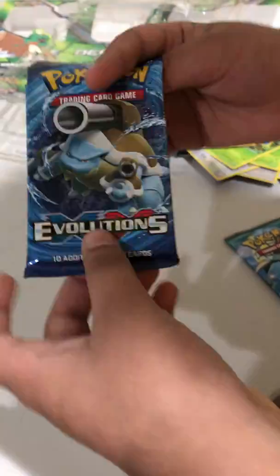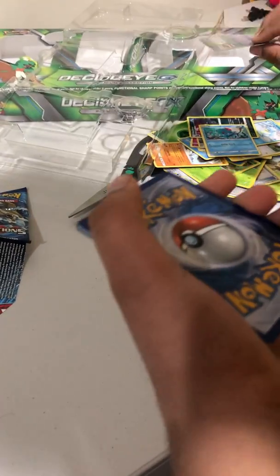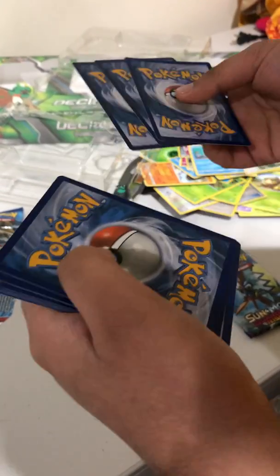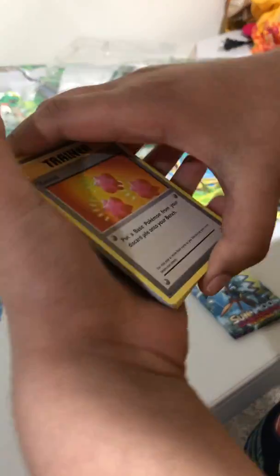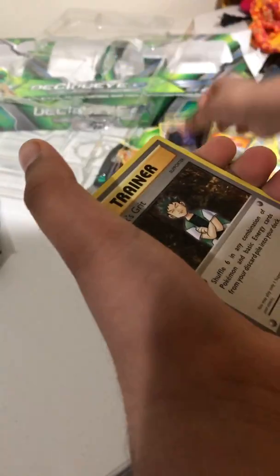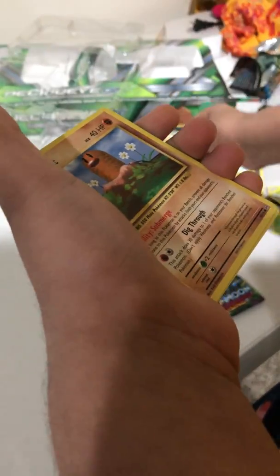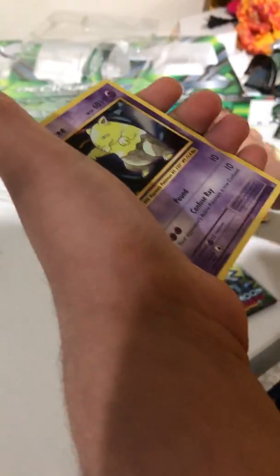Please Evolutions, give me something good. I'm praying to the evolution gods — hollow Charizard maybe, or a Full Art Scyther, or maybe a Mega X. Please give us that. First: Surskit, Hunter, Brock, Grit, Seal, Tormentor, Diglett, Drowzee, Caterpie, Reverse Holo Electabuzz, and a Beedrill.